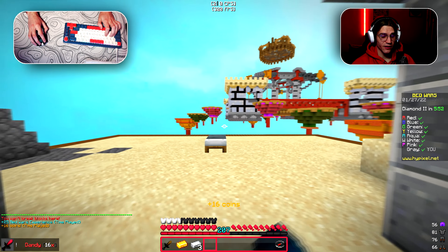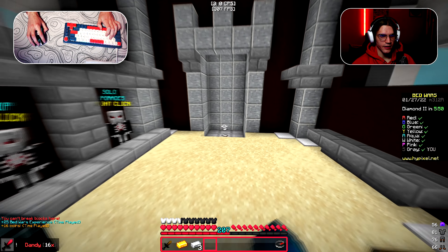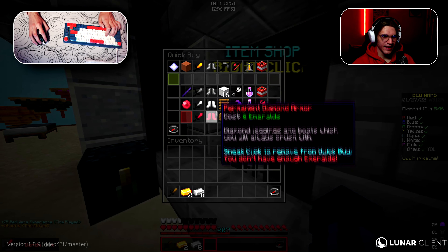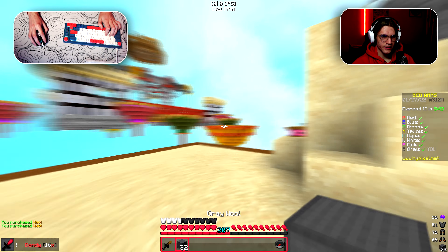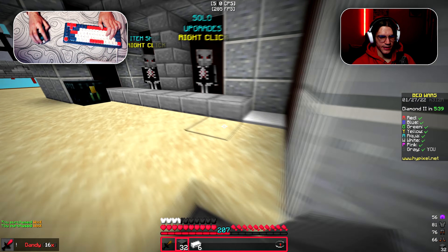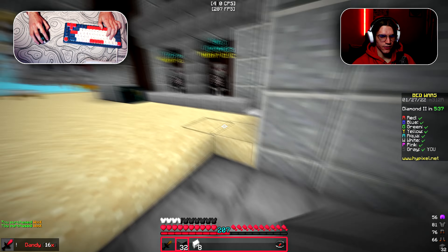Another game where we're gonna rush diamond gens — it's Playground. If you get your first rush, then accessing all of the diamond gens across the whole map is almost as easy as on Waterfall.